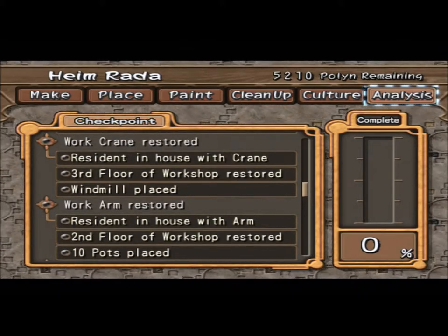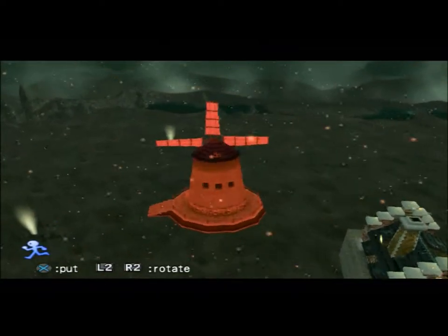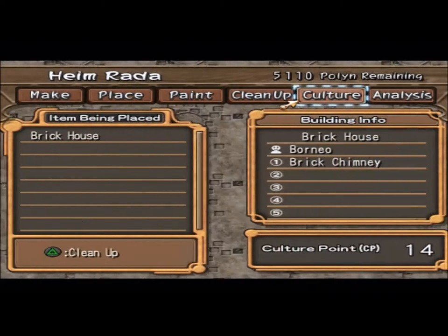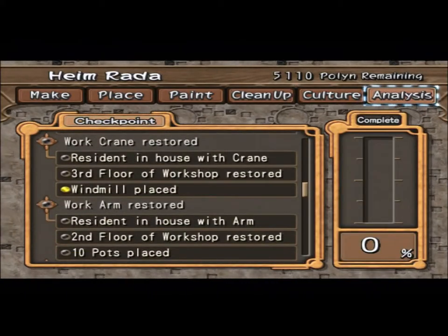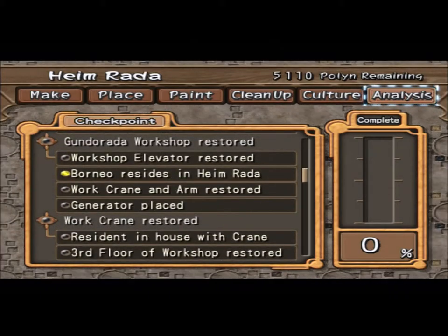I need a windmill. I don't think I have a windmill. I do have a windmill — cool. That was completely accidental. Resident in the house with crane — so I could get the work crane quickly.